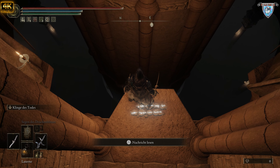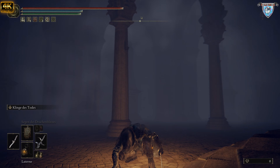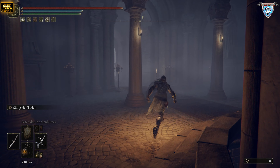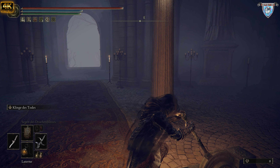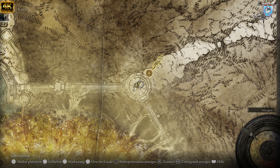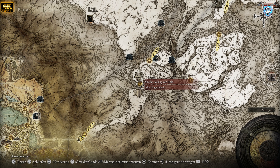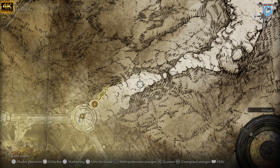Genau hier unten drunter — man kann das wunderschön verpassen. Ihr kommt hier während der Hauptstory her, weil ihr diesen Aufzug ja benutzen müsst. Von oben von der Stadt runter, hier hinten. Das ist im Prinzip das verbotene Land — Forbidden West. Um zum großen Aufzug von Rold zu kommen: an dieser Stelle seid gewarnt, hier gibt's einen Schwarzen Ritter bei Nacht.